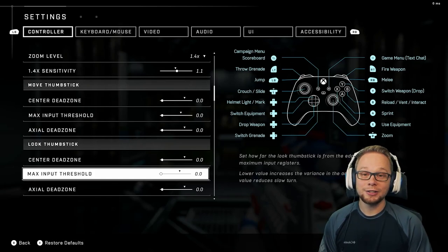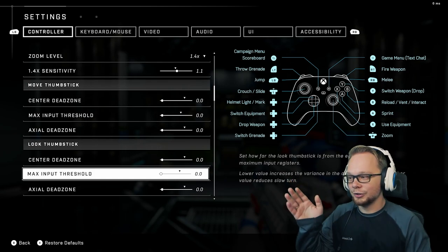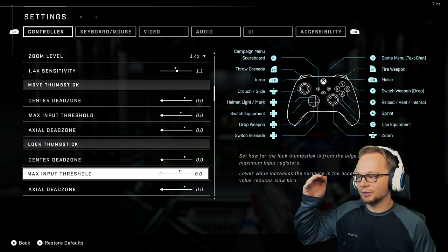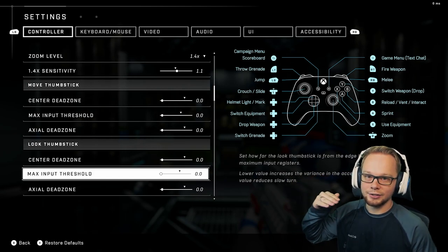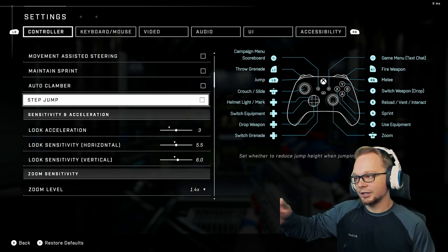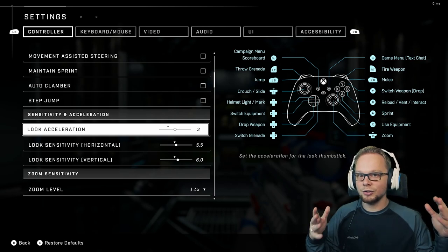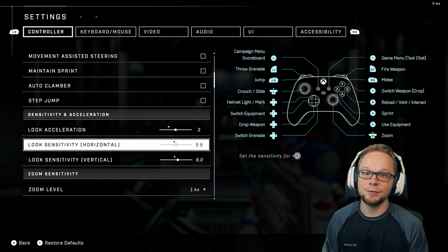Hey guys, how's it going? If you clicked on this video, you're probably wondering what do all of these controller settings do? We've got the center dead zones, the max input threshold, the axial dead zones, and also we have our acceleration. Not many people know exactly what all of these mean, so I'm going to break them down in this video.